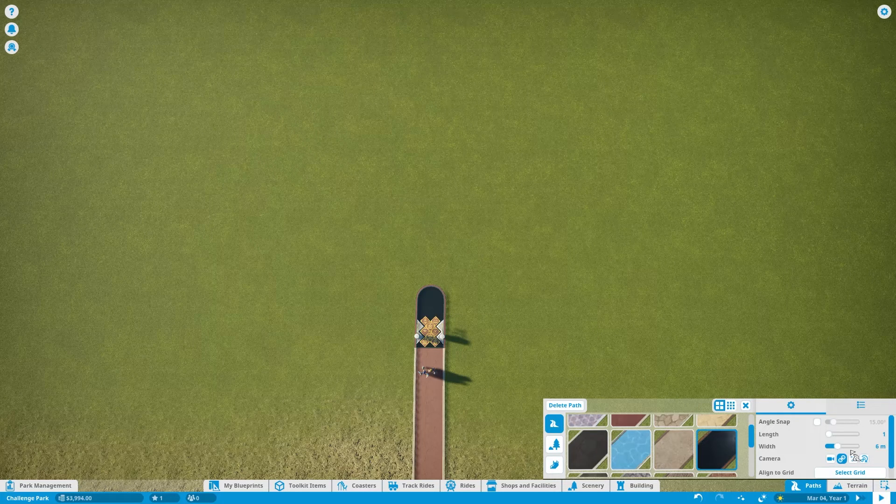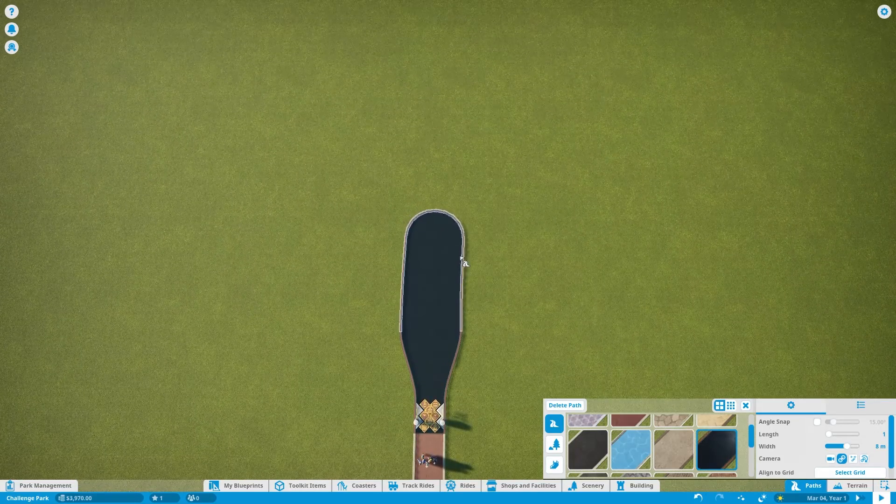I'm going to open it up to a bit of a bigger path — six meters wide. If you start out with a small path right at the entrance, that fills up really quickly, so it's nice to go a bit bigger. You could even go to eight meters or even all the way up to ten, which is quite huge. Maybe we'll do eight right at the beginning and then make it go a bit smaller.